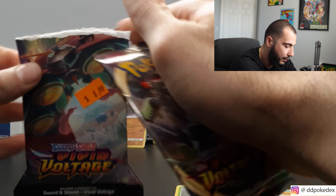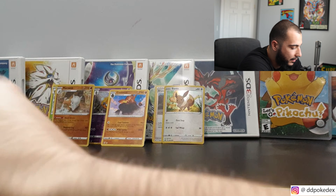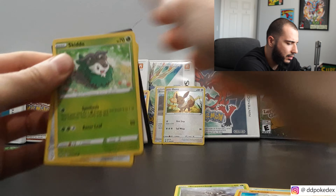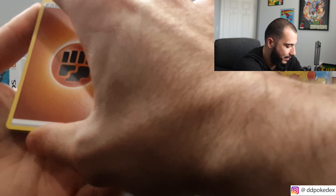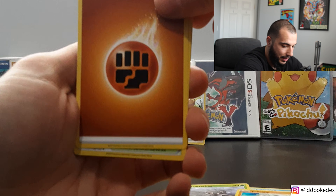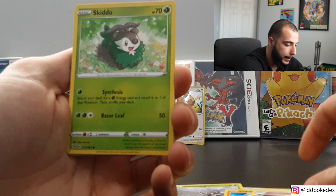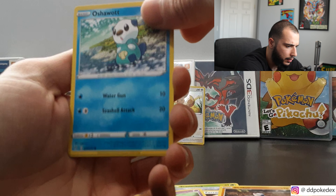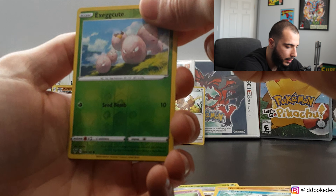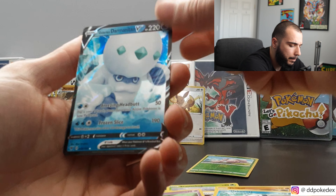Next up, the Vivid Voltage pack. They're always pretty good, let's see what we got. Swoobat. Ferroseed. Drill Burn — man, I get so many of these. Excadrill — oh, that's not bad. And then Germantain — how do you even say that? Oh, that's awesome! It's a really nice looking card.